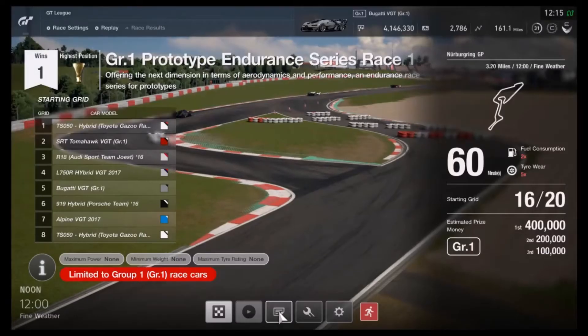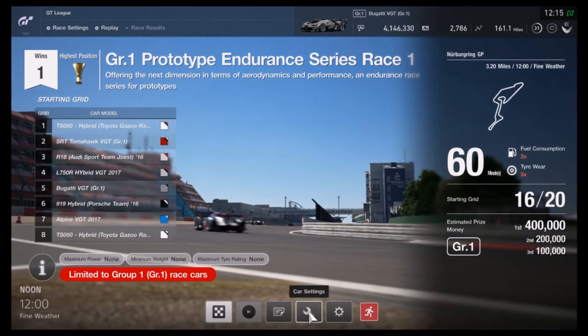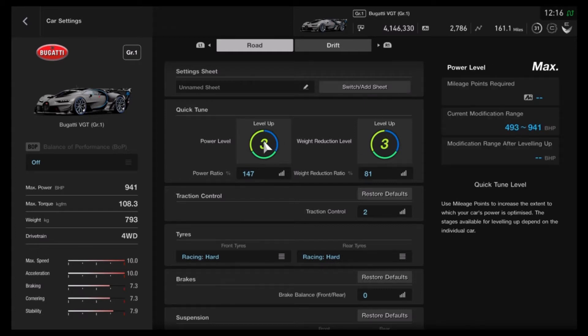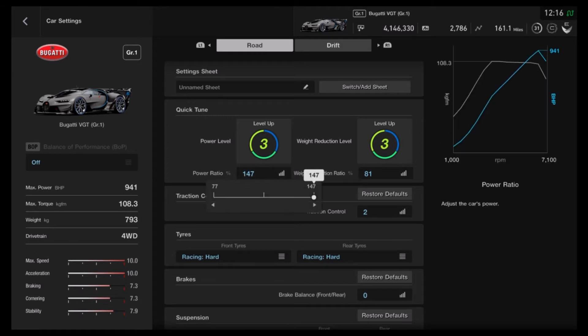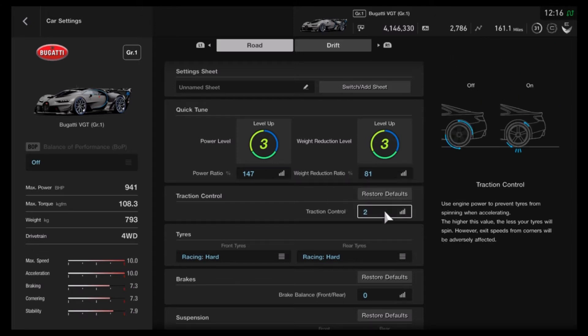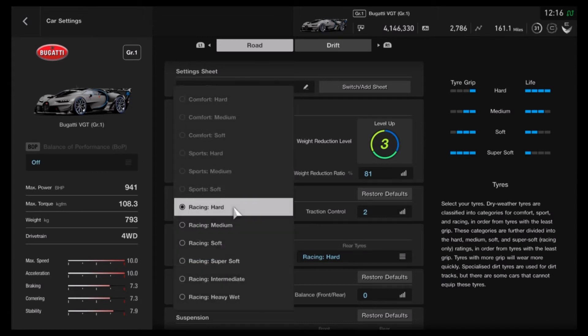We're on the Prototype Endurance Series Race 1. I've already won it - it took me a few goes. I'm gonna enter the car settings. The best car setup: turn power up to level 3. I got a Vision GT awarded to me, I didn't buy it, but you could do similar settings with other cars. Basically power up to level 3, put the ratio as high as you can, put the weight reduction as low as you can. You're always on traction control 2 unless you're good with 1 or 0 - I suited to number 2 because I like to get the power on very early.